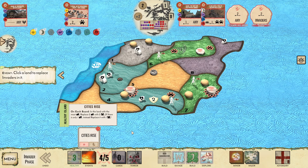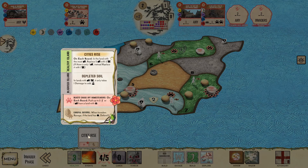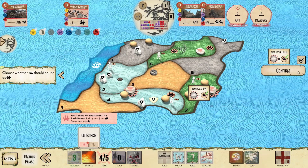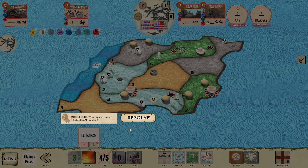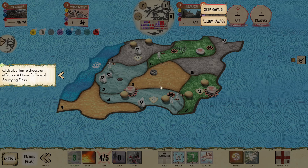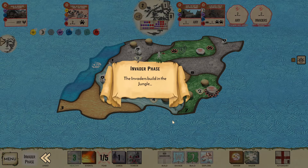Cities Rise is also okay because I can Cities Rise and this comes with Dahan Defense. This land will still get cleared. Beast Push means that this land gets solved. I can push this Explorer somewhere. If I throw here I'll have 3, 4, 5 — that is still enough because of the Dahan Defend. Skip the Ravage.